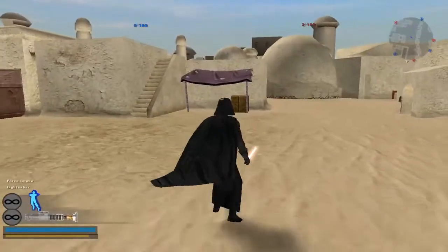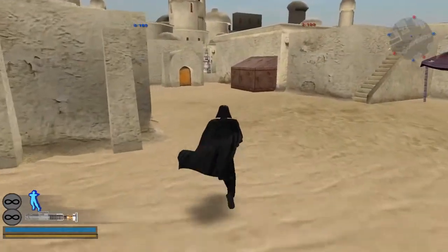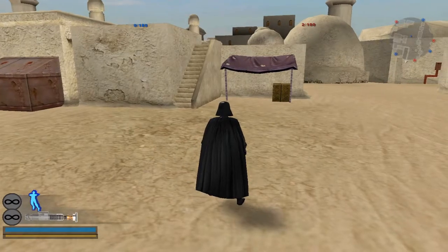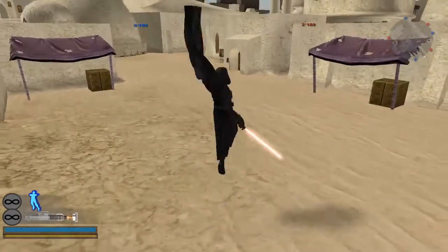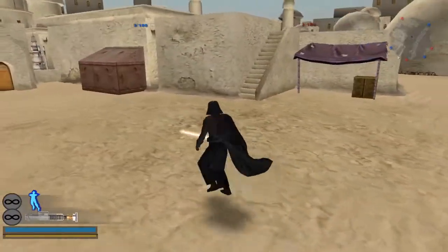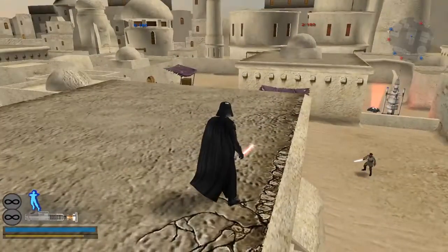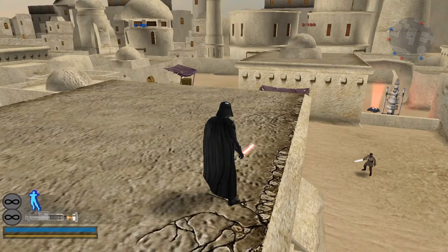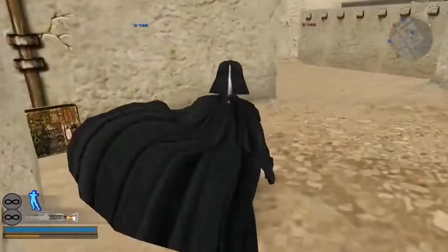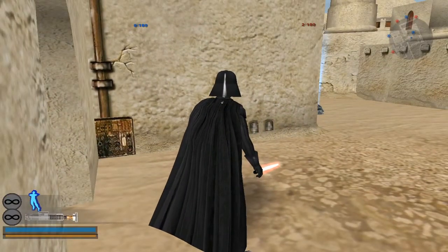An important thing to note is that every character can do a one-hit aerial except for Vader, Emperor, and Dooku. Vader and Dooku's aerial just tumbles the enemy and does two-thirds health. Emperor has to float to aerial, and on the way down he does a ground pound with an area-of-effect damage similar to Mace, doing half health damage.